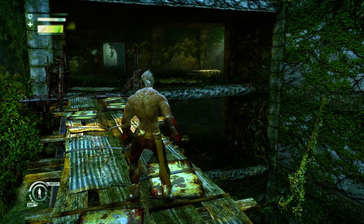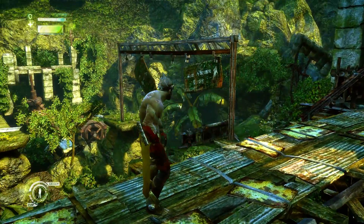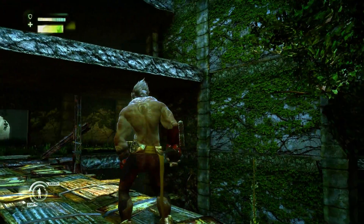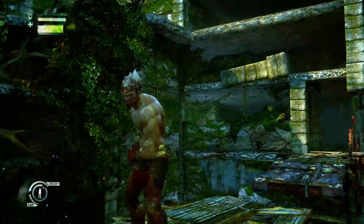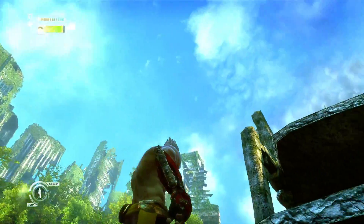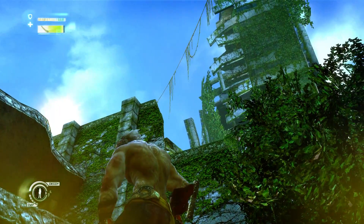Hey guys, this is Eskimo Poodle, and we are back to play Enslaved: Odyssey to the West on PC. Last time, we discovered that we crash-landed in some apocalyptic — I'm guessing — North America, United States type area. Pretty close to New York City, since the Statue of Liberty is nearby and all the buildings are huge. That's my guess, at least.